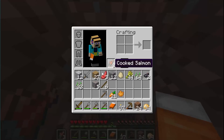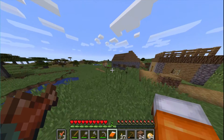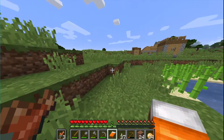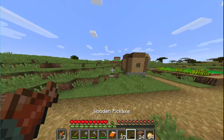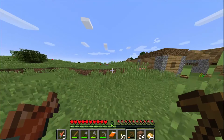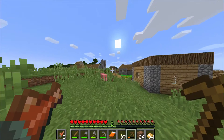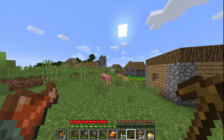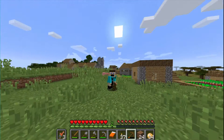So we've gotten five pieces of iron. I wonder how our sugarcane farm is doing — it's still growing. Maybe next episode, episode four, we can start trading because we would have more than 33 sugarcane, meaning more than 33 paper, and we can trade with our librarian at the village. NPC villages are really fun in Minecraft. Thanks for watching this video.